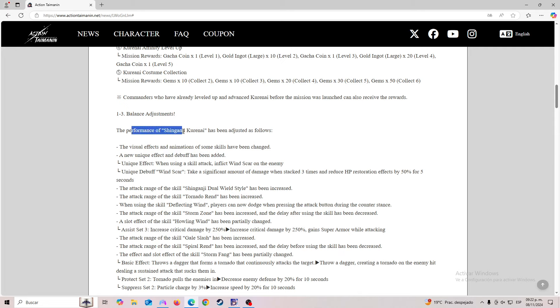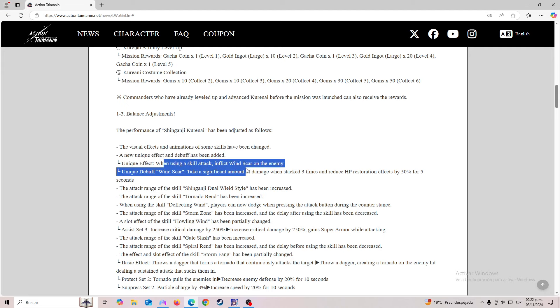The performance of Shingenji Kurenai has been adjusted as follows. The visual effects and animations of some skills have been changed. A new unique effect and debuff has been added. Unique effect: when using a skill attack, inflict Windscar on the enemy, which is going to count as a debuff. Unique debuff, Windscar: takes a significant amount of damage when stacked three times, and reduces HP restoration effect by 50% for five seconds.